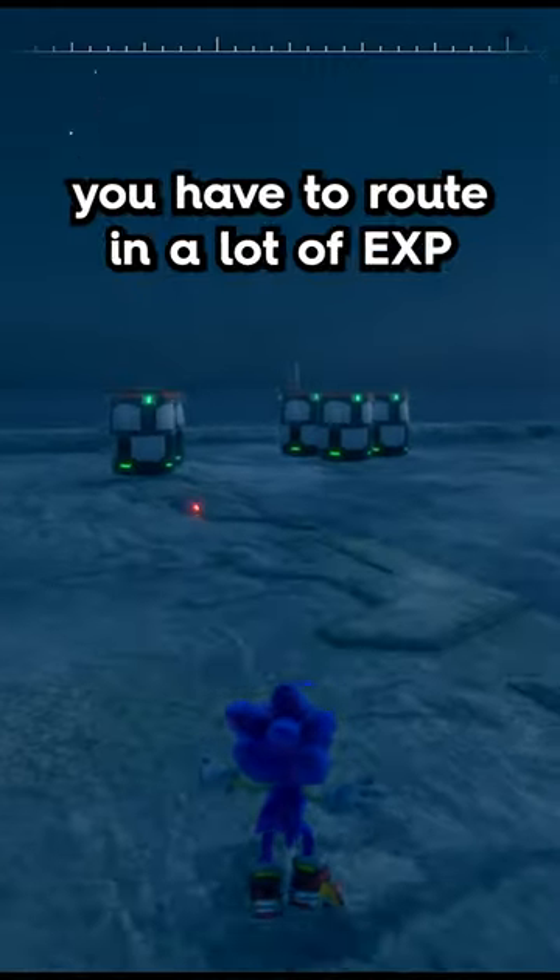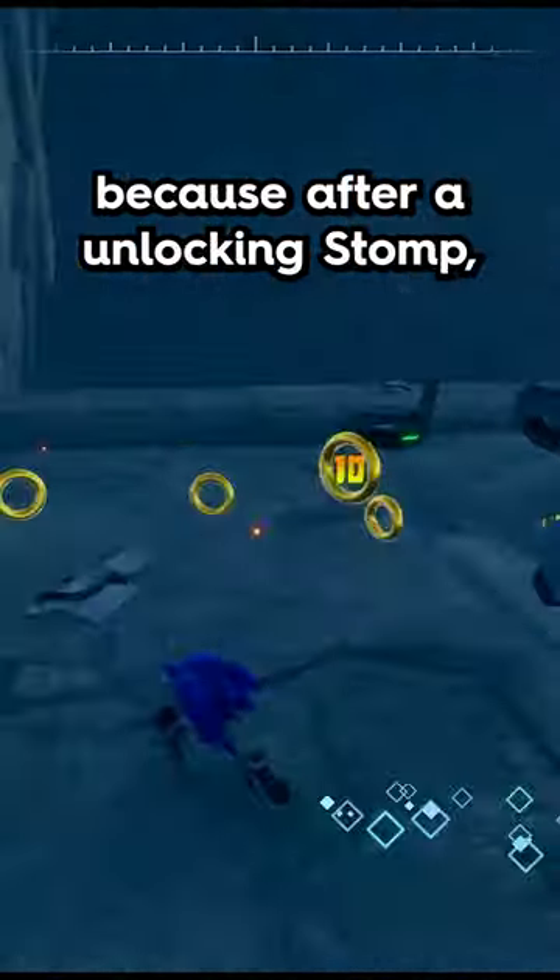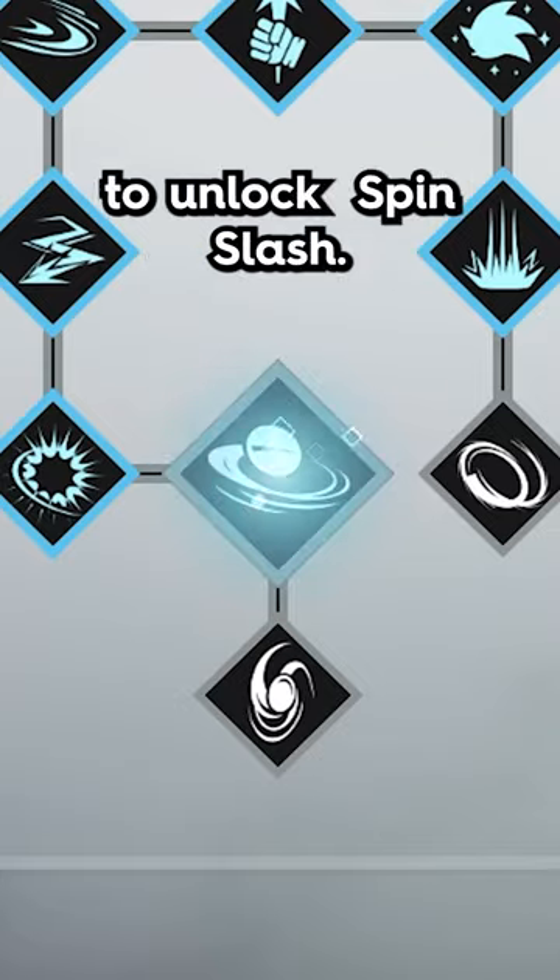To use this trick in a run, you have to route in a lot of XP, because after unlocking Somp, we need over 80 skill points to unlock Spin Slash.